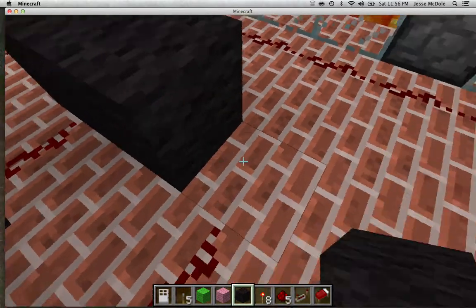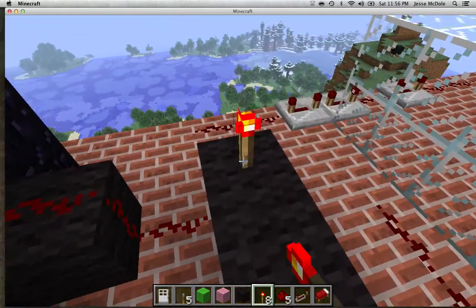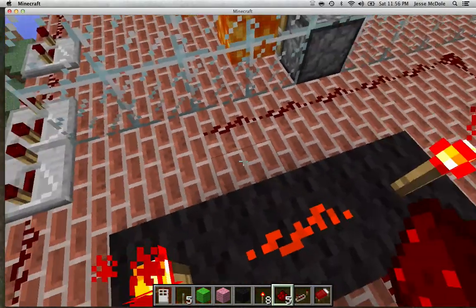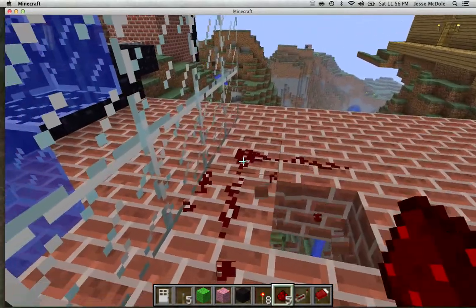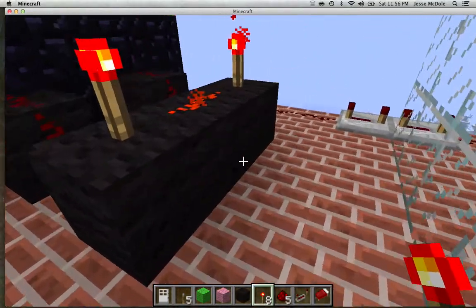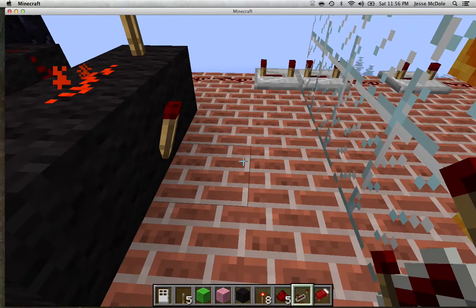Then you're going to put one, one, and one. Place a redstone torch on the side, a redstone torch right there, and then right there. Place a redstone torch on the back. See, it turned off.